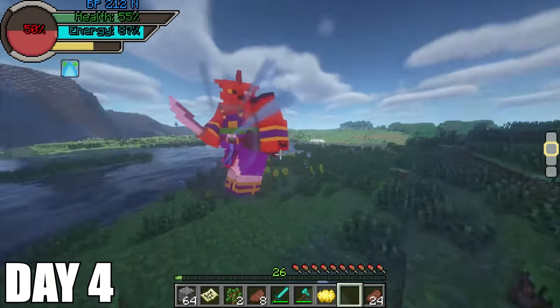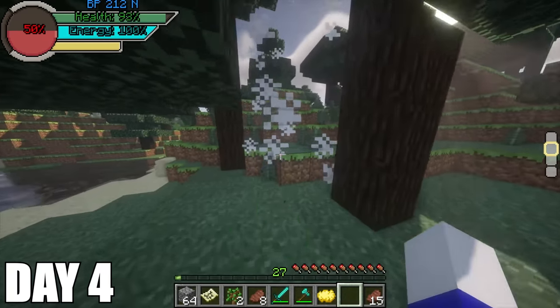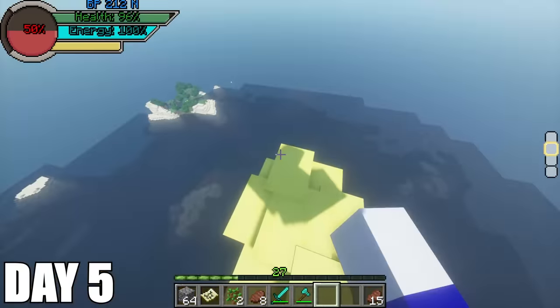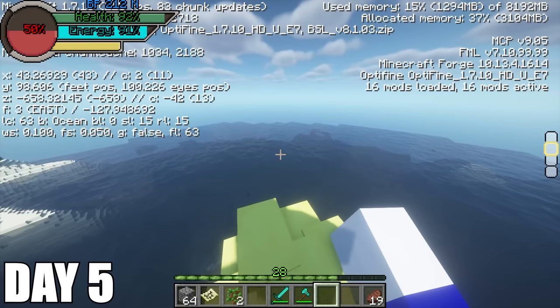On day four, I went on a rampage. I saw a bear with a sword and finished him off quickly with my fist. I then take out a big Red Ribbon Soldier. I go do some more errands for the rest of the day and head back home on my Nimbus. On day five, I start off by killing some mobs that are getting burned by fire, then get on my Nimbus and start exploring the sea. I spot another Red Ribbon Robot on my way and finish them quickly so I can continue my search for Master Roshi's house.